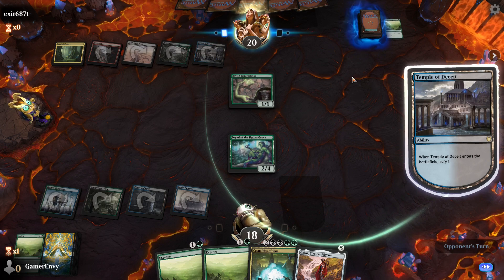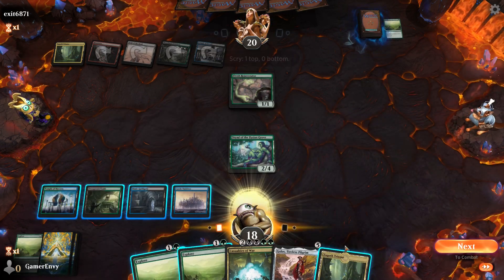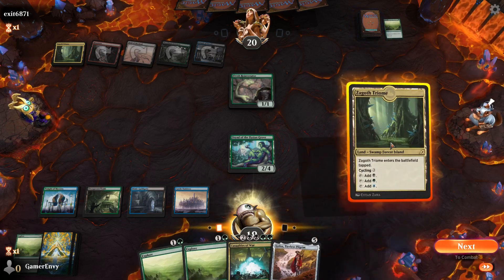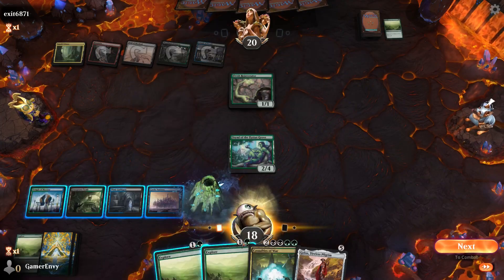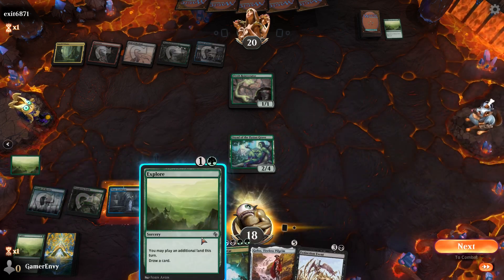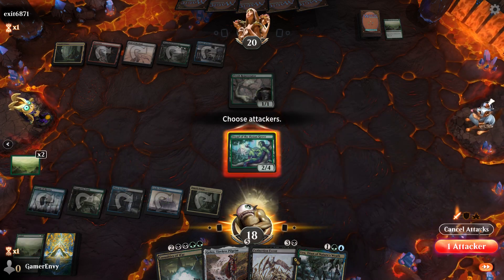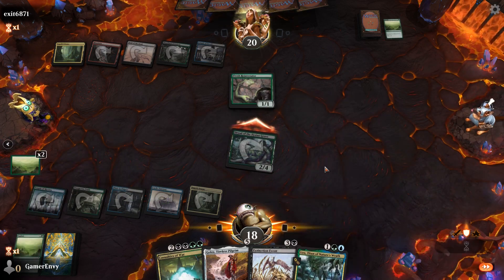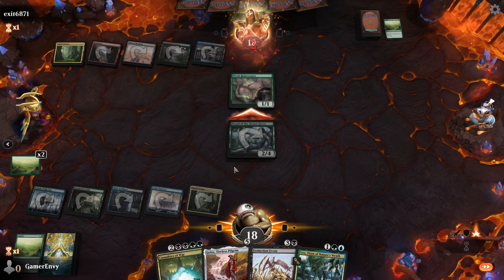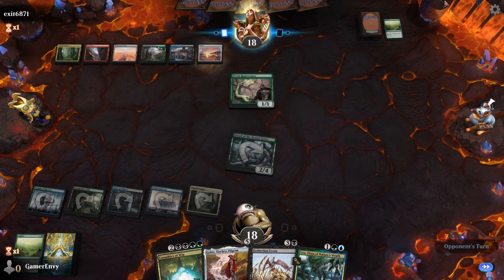You can go there, let's go Dryad of the Ilysian Grove. If we get a land next turn we should be in ship shape. This looks like a zombie versus zombie deck. If I can get that Extinction Event - oh, come on. We're gonna hit a land we can play, use Casualties of War to kill his Field of the Dead, and that will make our lives way easier.